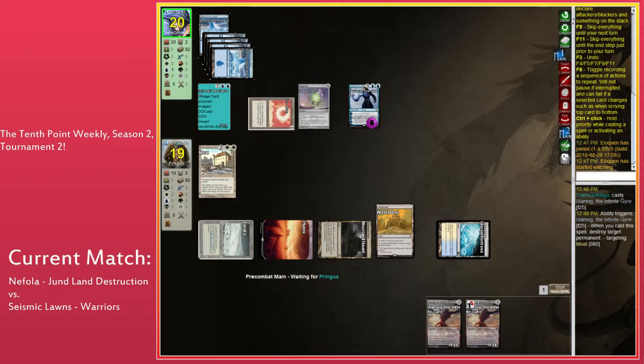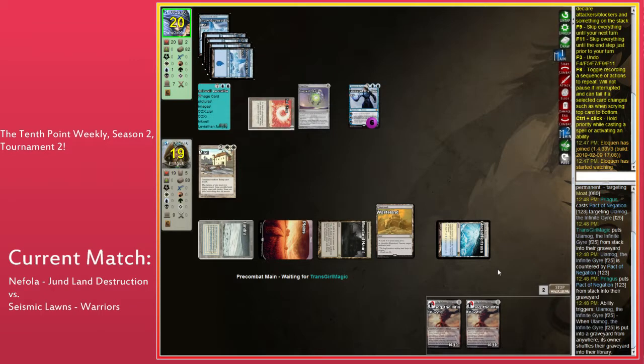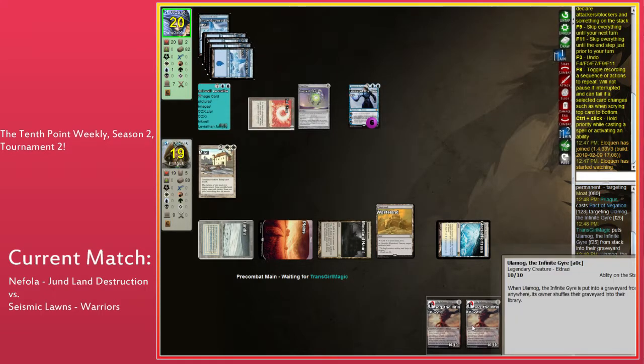It really sucks for a player playing against Land Destruction to draw land-light. That compounds the problem — land-light draws and being in five colors makes your Land Destruction matchup really bad. Five colors — right, Najeela. Well, do you have any blue cards in your deck?